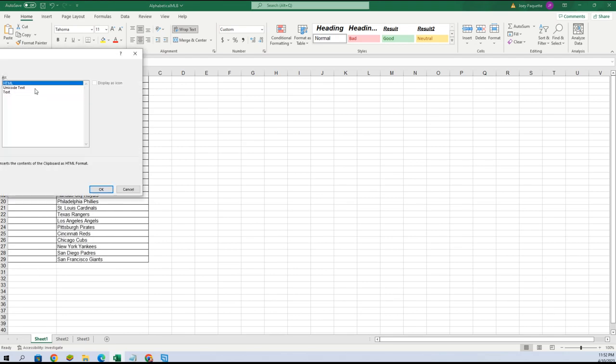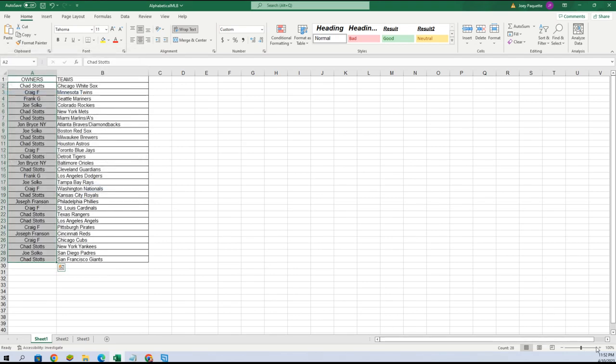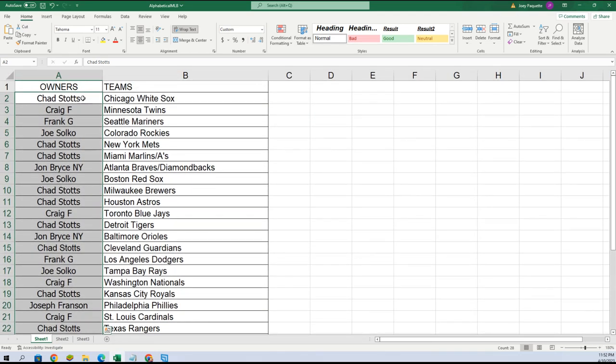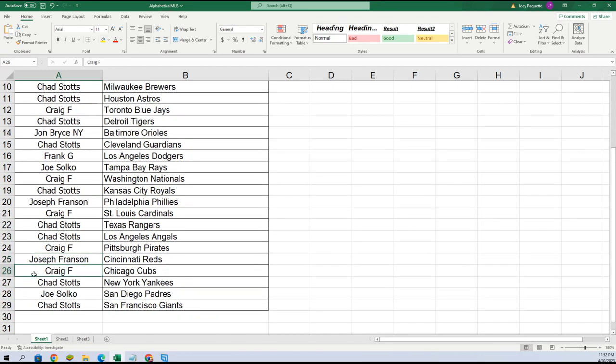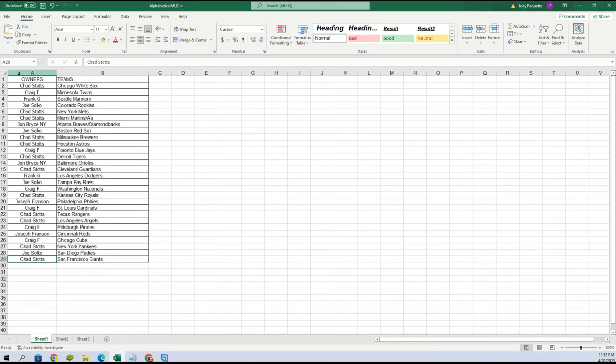Chad you're at the bottom, Chad you're at the top, so everybody is in the middle of a Chad S sandwich! Here are your teams: Chad – White Sox; Craig – Twins; Frank – Mariners; Joe – Rockies; Chad – Mets, Marlins, A's; John B – Braves, Diamondbacks; Joe – Red Sox; Chad – Brewers, Astros; Craig – Blue Jays; Chad – Tigers; John B – Orioles; Chad – Guardians; Frank – Dodgers; Joe S – Rays; Craig – Nationals; Chad – Royals; Joseph – Phillies; Craig – Cardinals; Chad – Rangers, Angels; Craig – Pirates; Joseph – Reds; Craig – Cubs; Chad – Yankees; Joe – Padres; Chad – Giants.